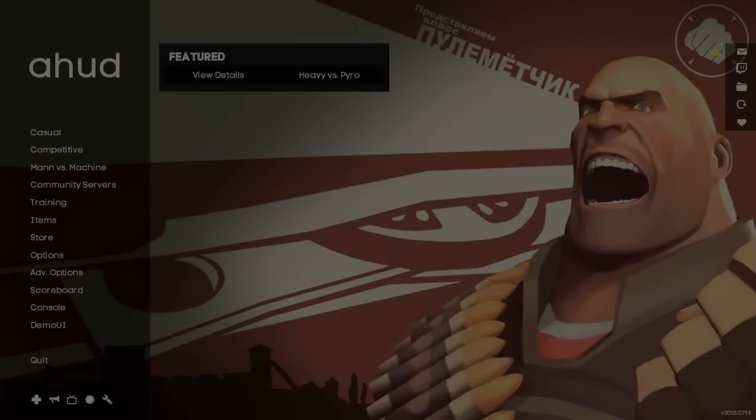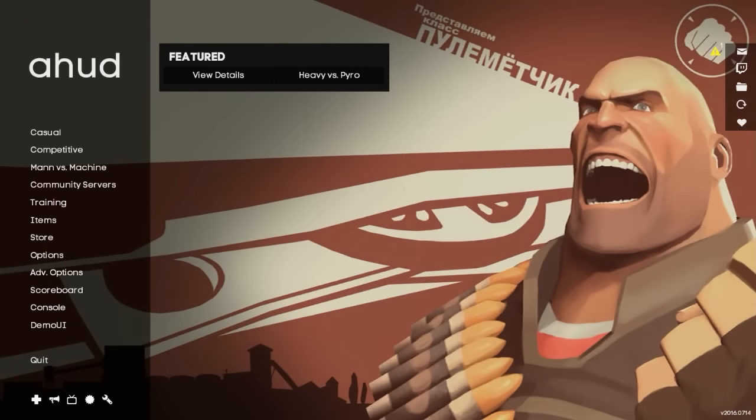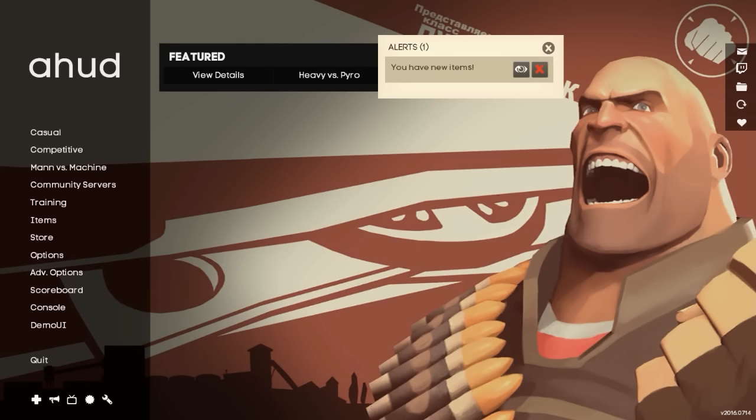Hey guys, what's going on? My name is Joe and welcome to just a quick little trading update for you guys. This is quite possibly the biggest trade I've ever made in Team Fortress 2 in terms of value. As you can probably tell by the title and the thumbnail, I have just sold my Scorching Flames Tough Stuff Muffs. I've had it for around a month or so and I paid about 820 keys for it.